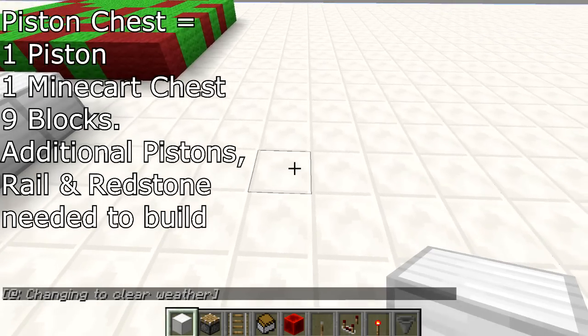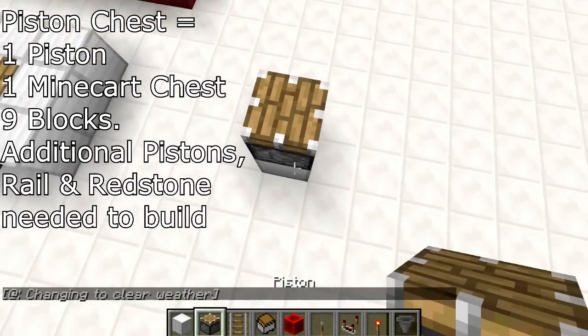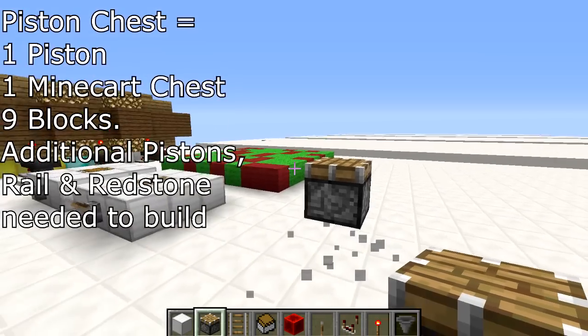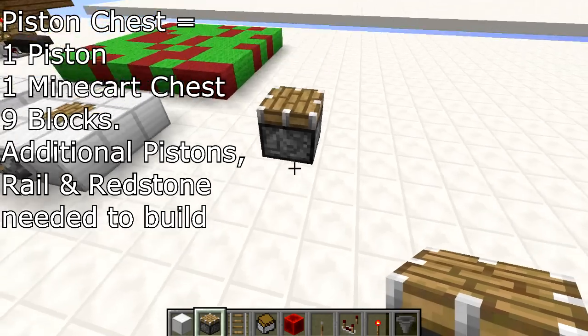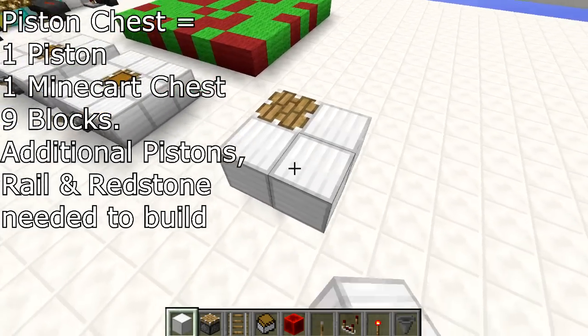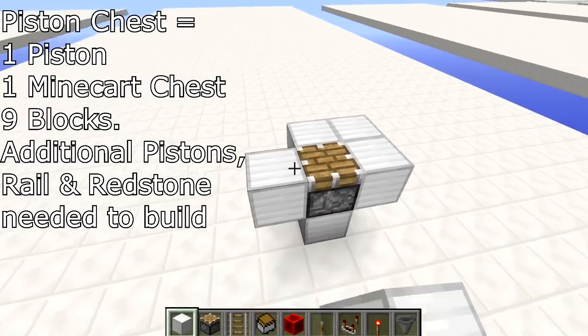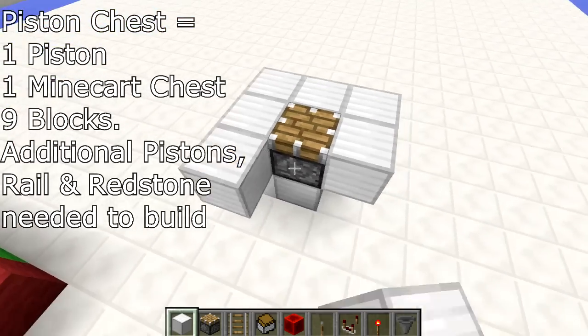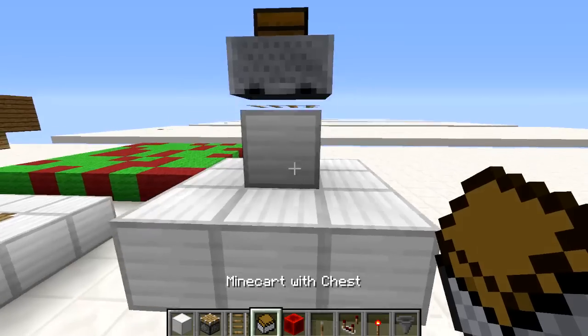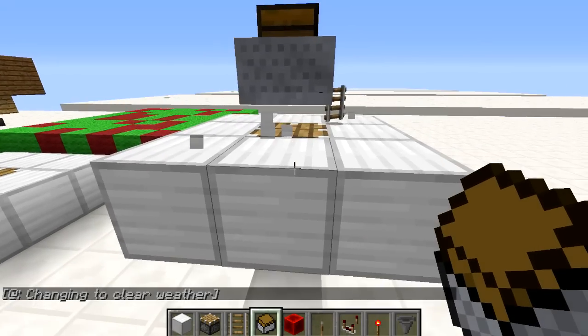To build this you need to start off with a solid block with a piston on top. This is very important because if you don't have a solid block here the minecart chest will simply fall through the piston into the space below. You need solid blocks all around your piston, and then place a solid block on top of the piston with a minecart track and the minecart chest, and then remove it.